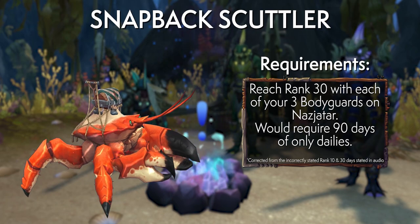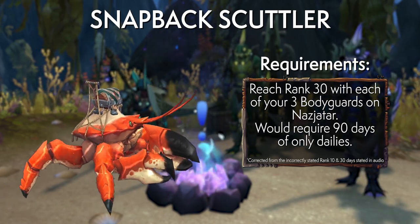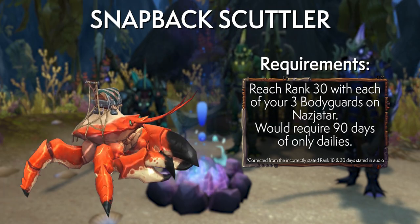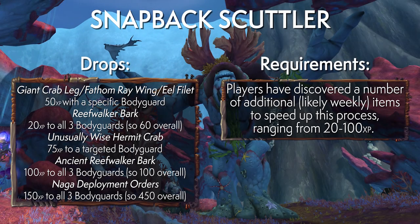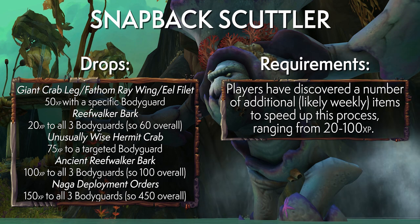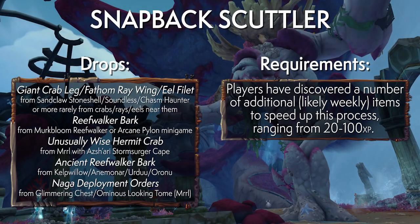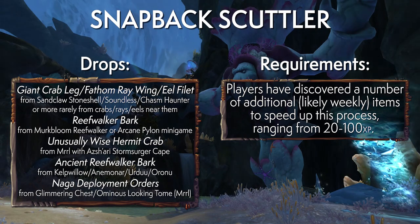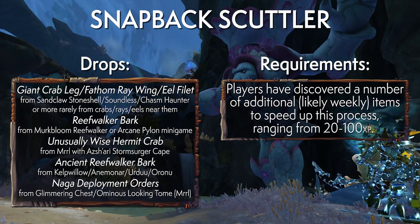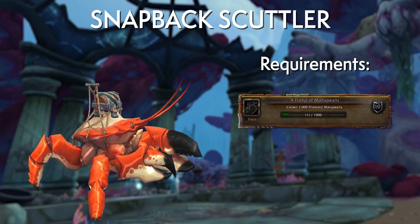On paper, getting followers to Rank 10 takes about 30 days based on one rank per day's worth of experience from three quests. However, the Coral Ancient rares can drop items that grant 100 experience to each follower, so killing those really makes sense — each drop removes one day of waiting. That said, given a later step, don't worry too much about rushing it.